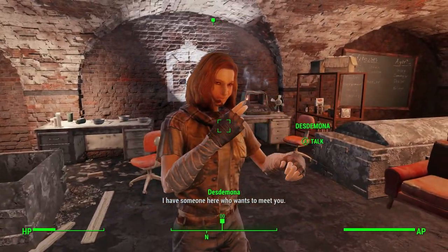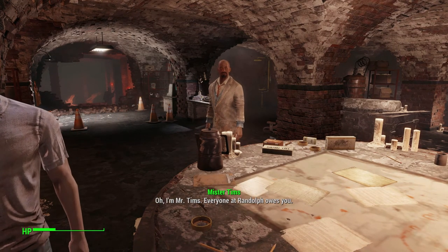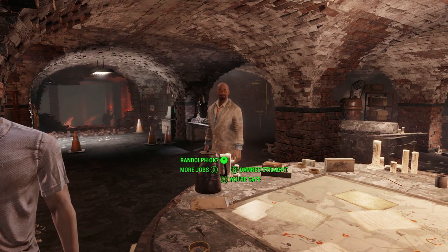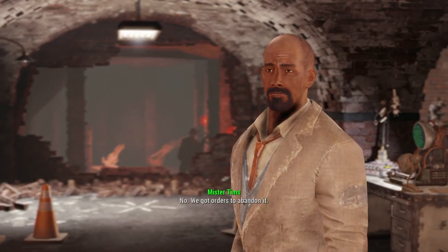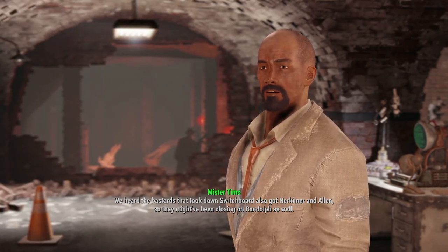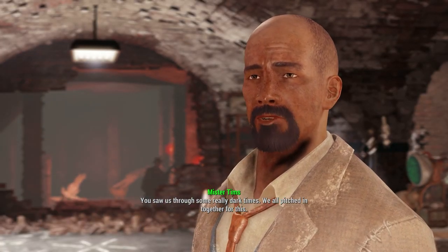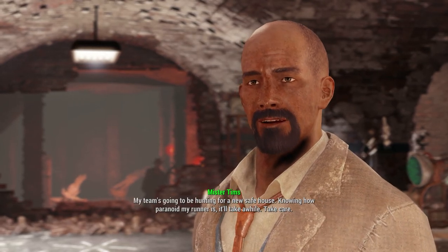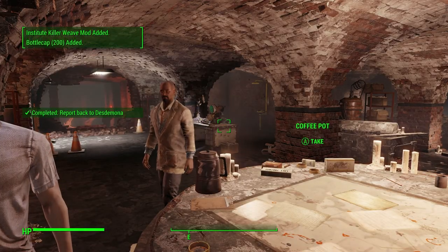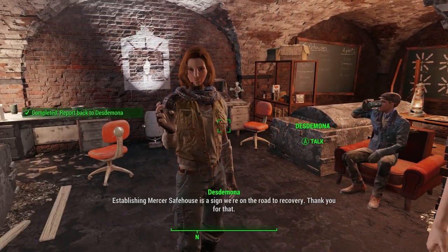Hello — someone here who wants to meet you. So you're the famous Bullseye — you really saved our asses. I'm Mr. Tims. Everyone at Randolph owes you. So is Randolph safe house okay? No — we got orders to abandon. We heard the bastards that took down the Switchboard also got Herkimer and Alan, so they might have been closing on Randolph as well. You saw us through some really dark times — we all pitched in together for this. My team's gonna be hunting for a new safe house. Take care. Institute killer weave mod — hell yeah!